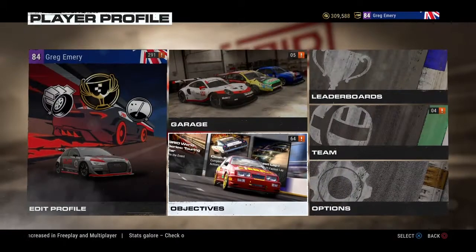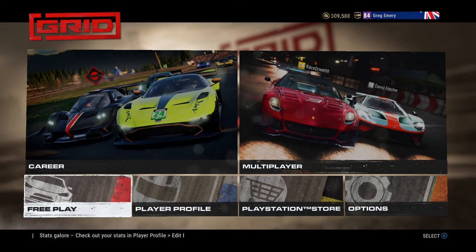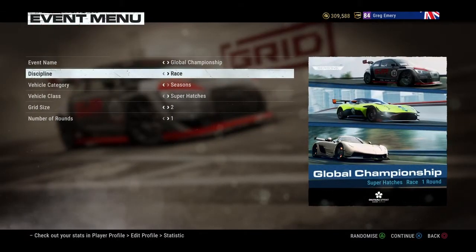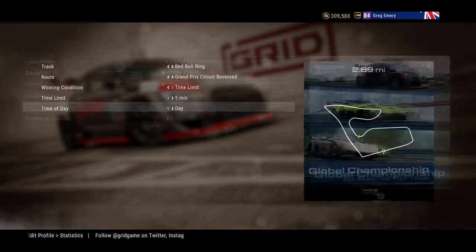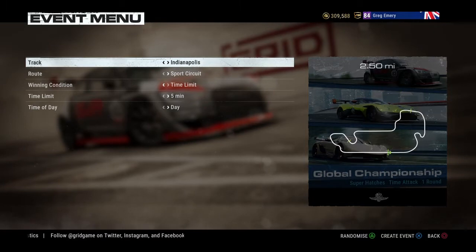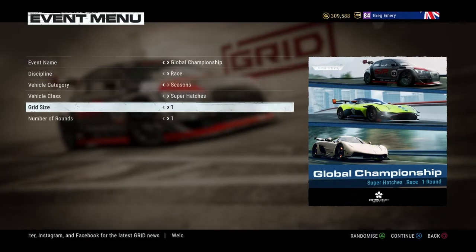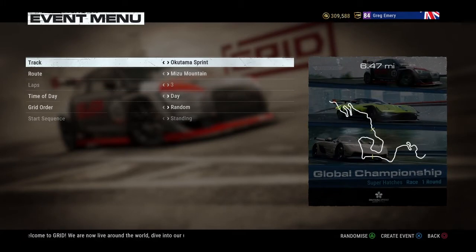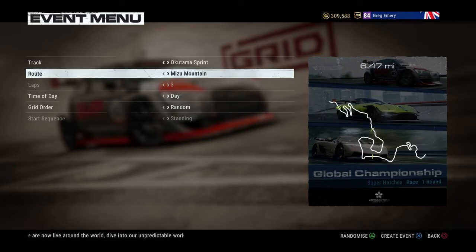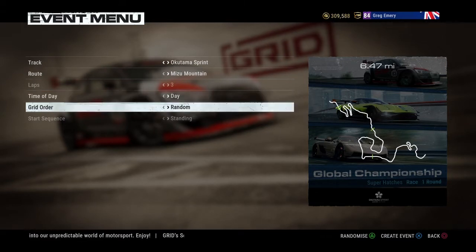I've been struggling to find how to actually do this one, only because I've been trying in time trial. If you go to Time Trial, Time Attack, choose Super Hatches and a grid size of whatever — Okatama Sprint doesn't actually show up. But if you go into Race and have grid size one or two, it doesn't really matter. Set seasons to Super Hatches — your event name doesn't really matter either — and it appears. There it is: Mitsui Mountain. Time of day is daytime, grid order doesn't really matter, and we're going to create the event.